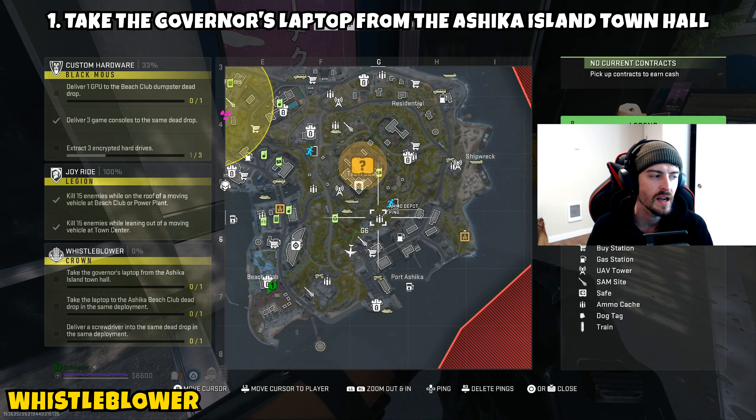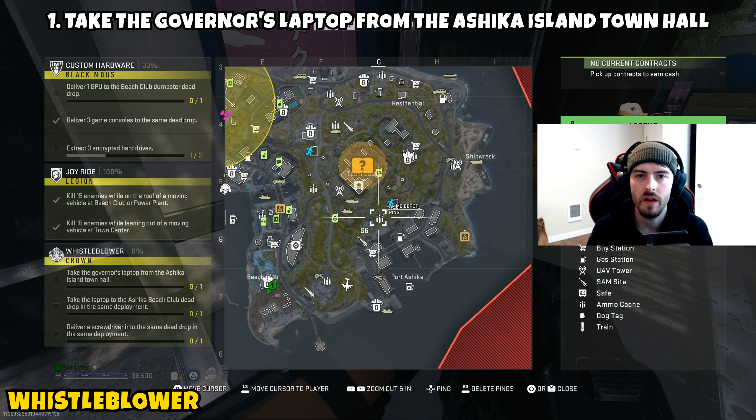Welcome back to the channel. In today's video I'm bringing a quick mission guide for the tier one mission from the Crown faction known as Whistleblower. This one is going to be a three-parter. Part one is asking us to take the governor's laptop from the Ashka Island town hall.